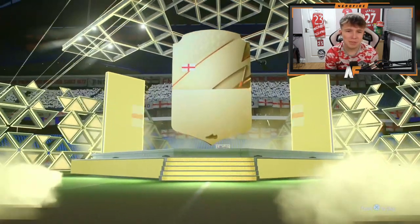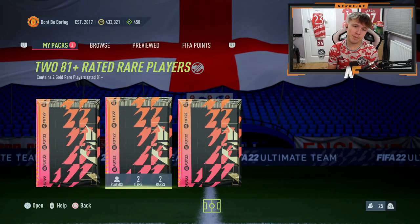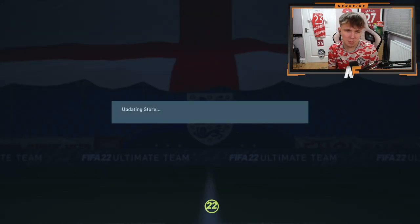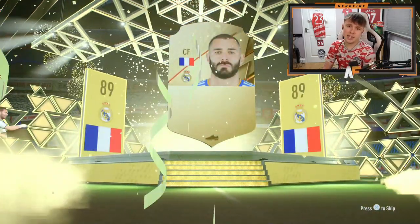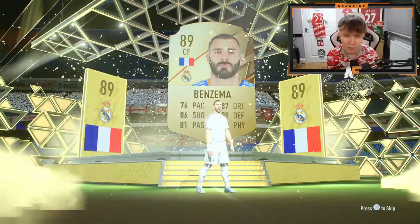Then there were four. Can you surprise me EA with a walkout? I'm actually going to have to stop asking here because every time I ask they're just giving me non-boards. The final three - middle pack again, because why not. We've got three more packs to go through for Headliners Team 2. Penultimate pack - walkout, 88-plus, French center forward! That's more like it, we finally get a walkout - good fodder as well. Sadly not Mbappe - it's Benzema, 89 rated.